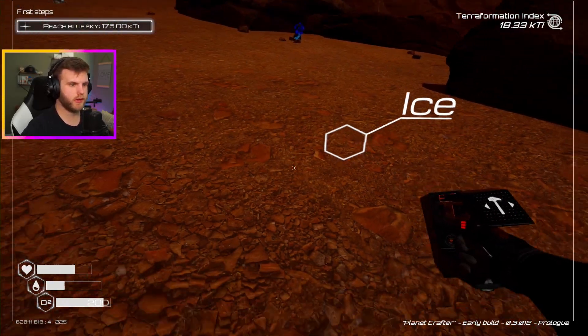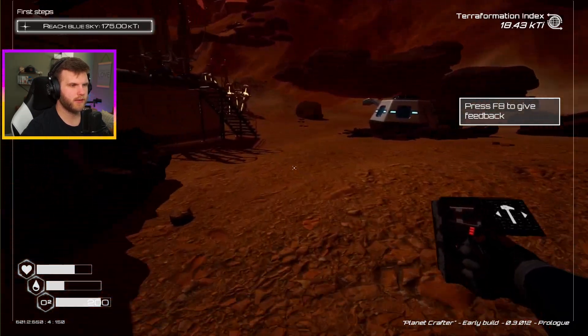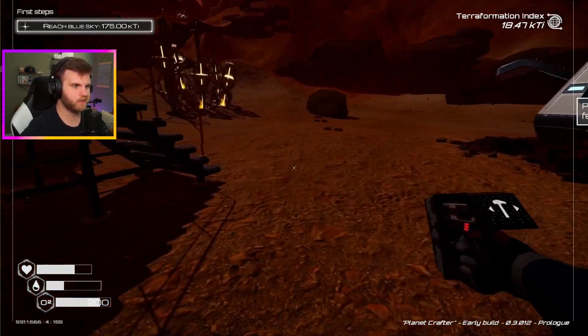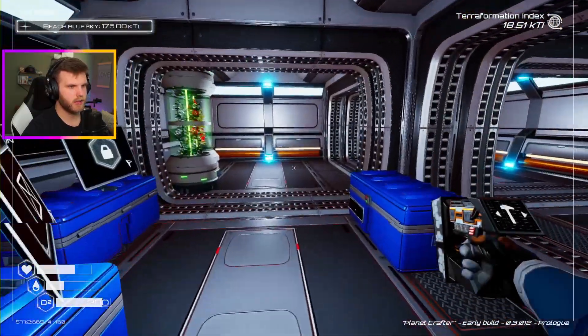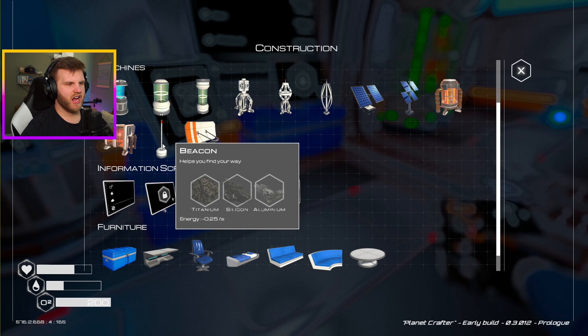I need that food grower though. I need to get more oxygen plants going. I'm gonna have to expand the base soon because I'm kind of running out of room — not like running out of room, but kind of. I do have this whole other room up there though. Things are organized correctly.